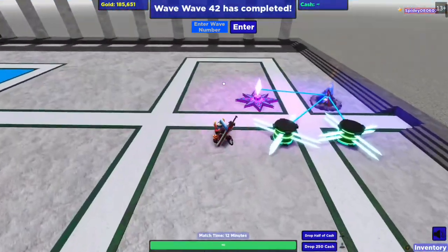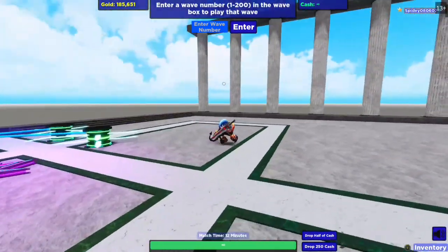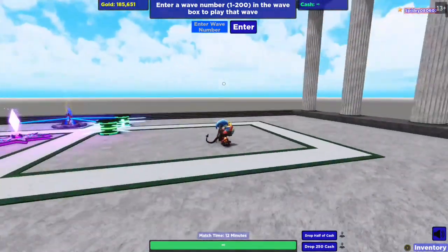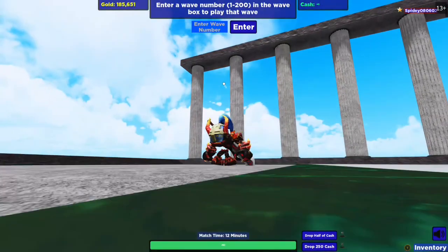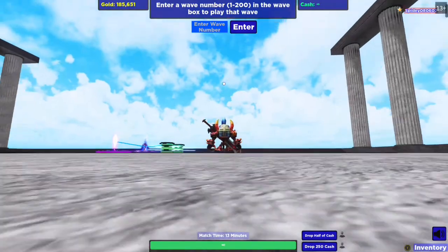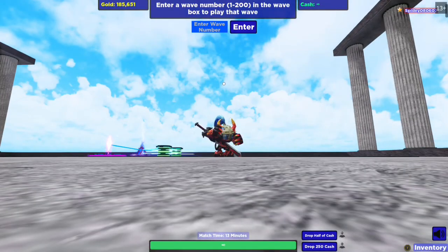And there you have it — wave 42 easily cleared with death ice and blade spinners. That's all we've got for today. I really hope you enjoyed the video; please leave a like if you did, consider subscribing to the channel, and comment down below what you would like to see next. Thank you guys for stopping by and I'll see you in the next cube defense video.